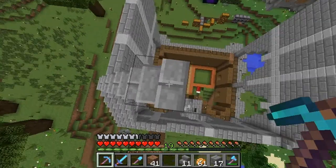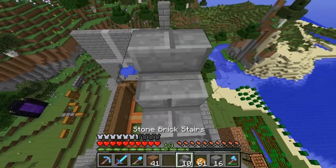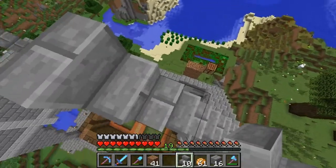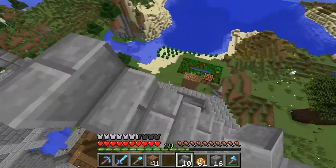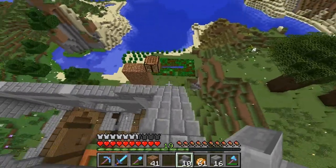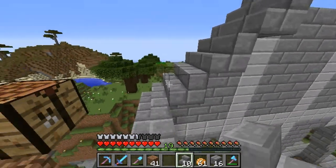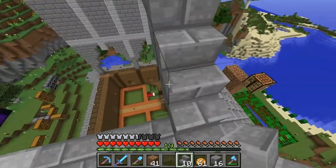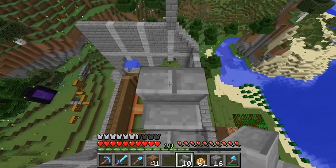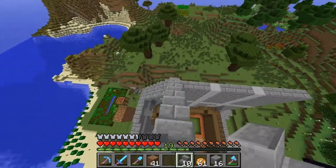Yeah, I think we're definitely higher now. What the heck am I going to do about this, though? Do I just make that wall straight up? Actually, I could probably do something cool with that. We're actually going to be smart about this and take note of our Y coordinate — it's 94. Okay, let's go take a look. Just gotta be careful.